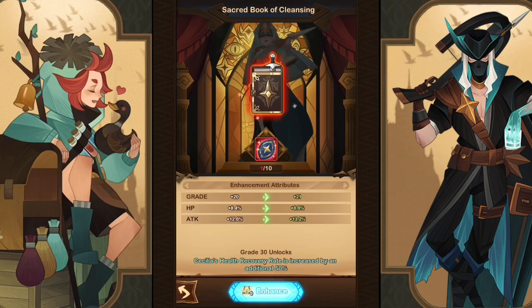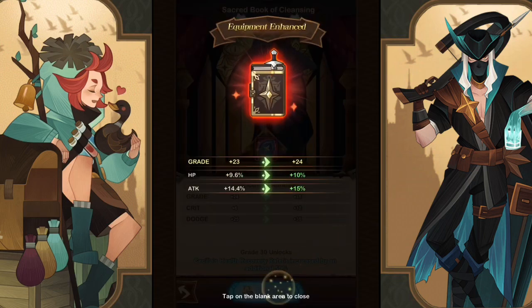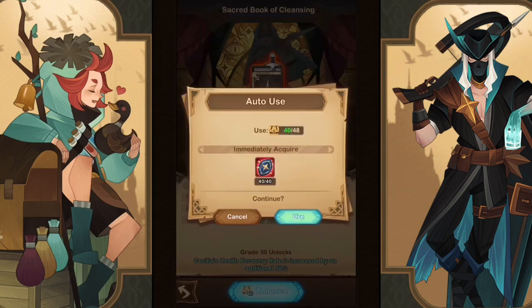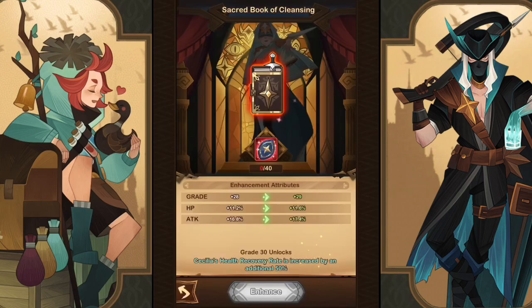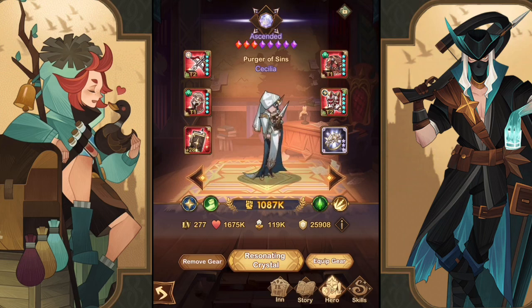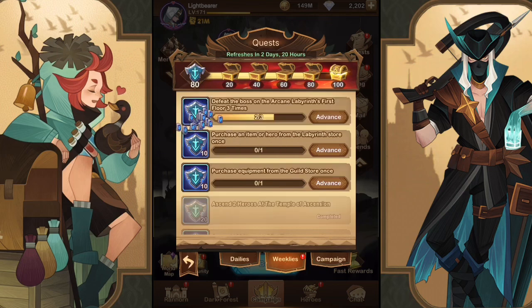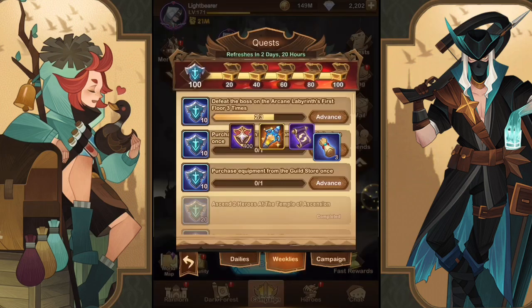We're going to continue leveling up Cecilia at this point. We have a lot of chests — increasing her attack, crit, and dodge. She's going to do a lot more damage, which is what we want especially because she marks multiple targets. Up to plus 28 — look at that, plus 17 attack giving her 3,200 more attack. Doing a ton more damage. We have her three-set bonus and Lucius has his too. We are set and ready to push into the campaign.